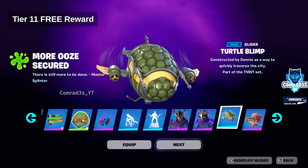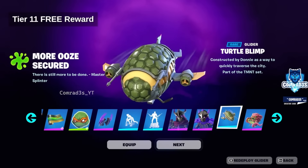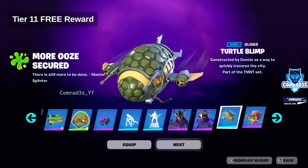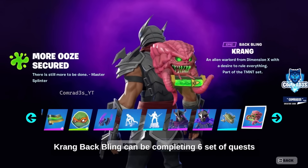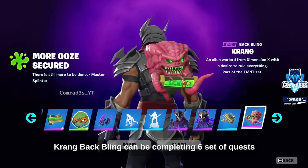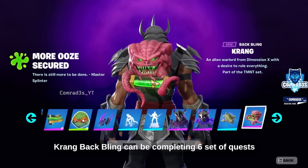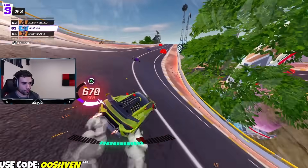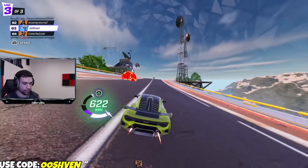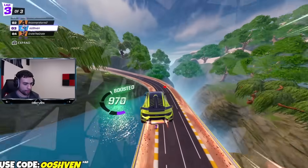The Turtle Blimp is completely free for everybody, which is super exciting — probably worth around 1,200 V-Bucks value. The back bling is also super lit and you can get it for free by completing all of the quests. This Battle Pass is super lit overall and we're all going to have access to it this Friday.